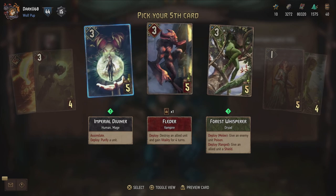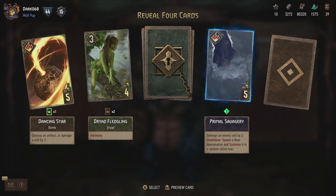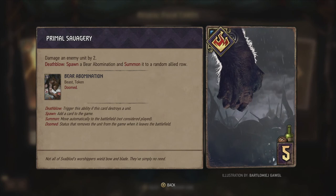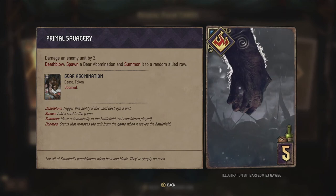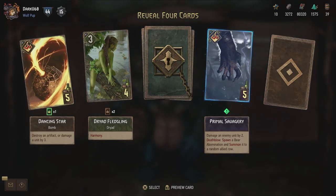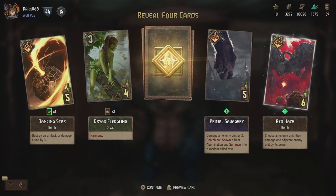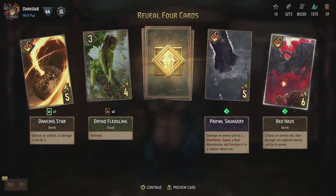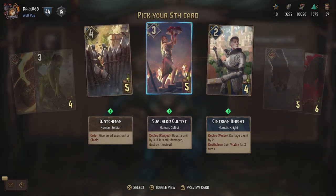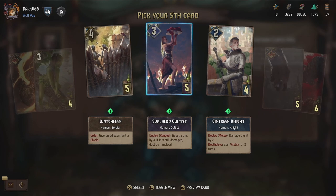Let's go for the Imperial Diviner. Primal Savagery - damage an enemy unit by two. And Death Blow - that's something we haven't seen before - spawn a Bear Abomination and summon it to a random allied row. Death Blow is triggered when you actually kill a unit with the first effect of the card. So if you kill the unit with the two damage, then you spawn a five power Bear Abomination, which is cool, and it's also animated. Then Red Haze - another bomb - choose an enemy unit and damage one adjacent enemy unit by its power. That can be pretty powerful - it's a one-sided version of Treason. And then we get the Watchmen, who give an adjacent unit a shield.